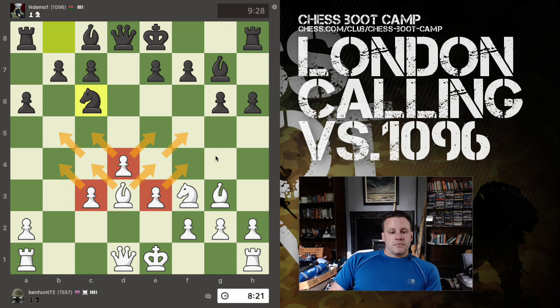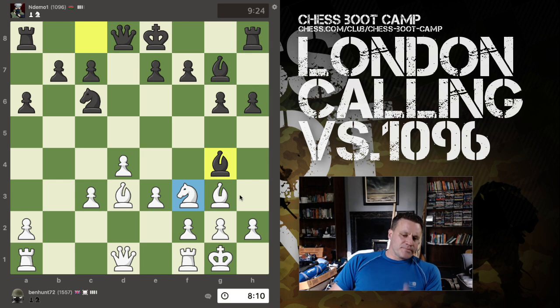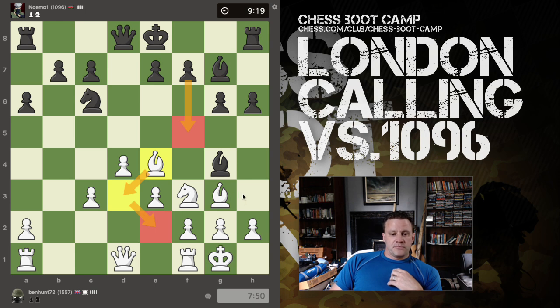I've got much better control, particularly over the dark squares. However, my bishop is also controlling the light squares, and that's one of the beauties of the London — it's quite tricky to get into. People give the London System a hard time and I get that. Now I've got a pinned knight. I don't want to kick the bishop unless I absolutely have to.